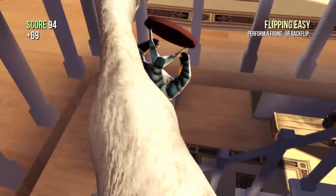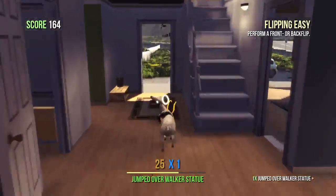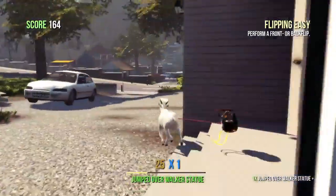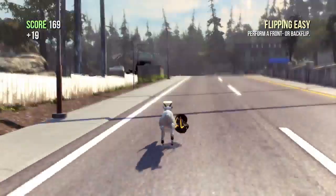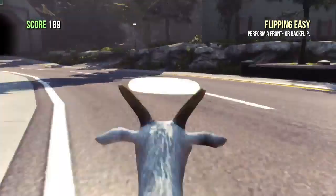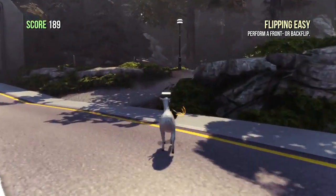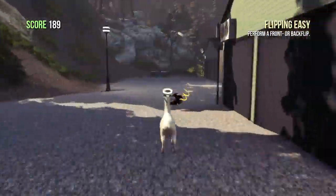Make sure you grab it using your tongue, using the B button, and you want to make sure you drag this guy all the way out to the forest area, where you'll find a pentagram, and you just want to place this statue on said pentagram. Be careful not to get run over by any cars — you do not want to lose the statue, because once this thing goes flying, you are not going to have a fun time trying to find it.